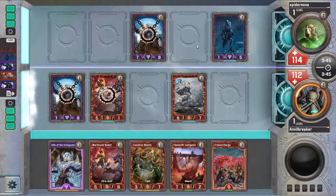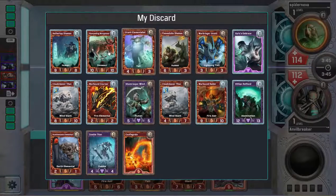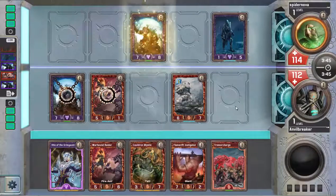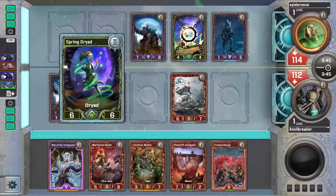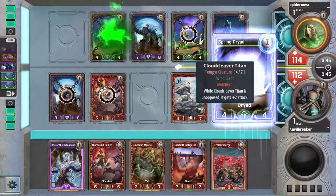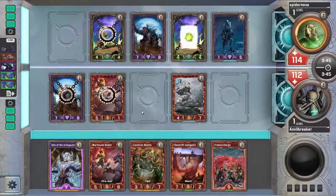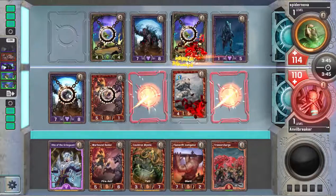This way if I draw a Chaos Twister — actually I already drew a Chaos Twister, but that was the last game. I can play Cauldron Mystic in front of the Rotfiend and that trades with it. This doesn't win the fight against my Titan unless he wants to put a lot of stuff into it. My best play is actually looking like Rite of the Grimnaut on the Rotfiend.